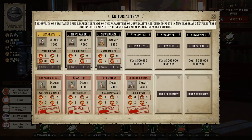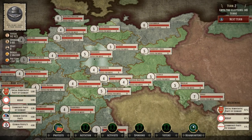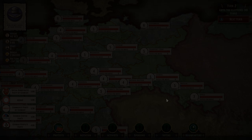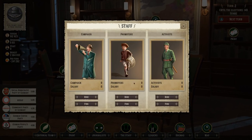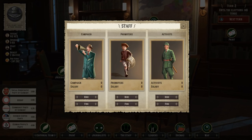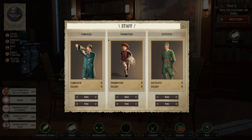We'll give out a reporting assignment — the tutorial covers that. Looking at the map, one thing I didn't do is go to my staff and hire some campaigners and promoters — the guys who go around handing out leaflets — and some activists who go around and, well, rough up some people. It's a rough time, okay? Some things are a little dirty out there.